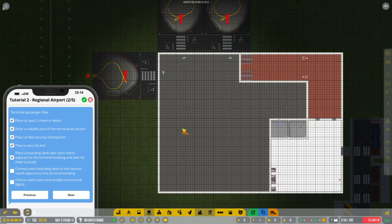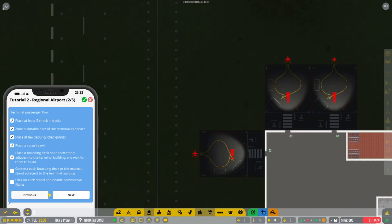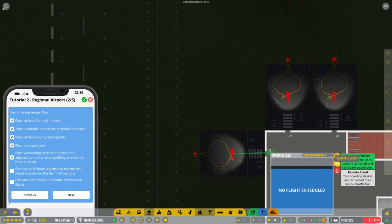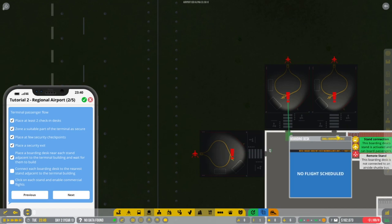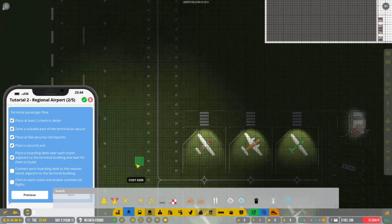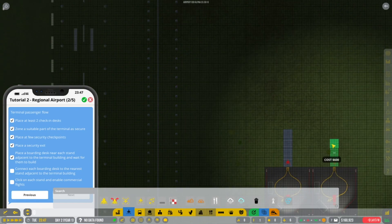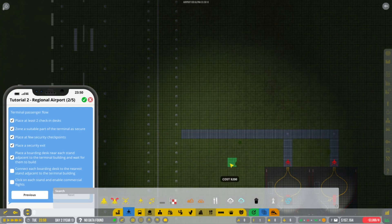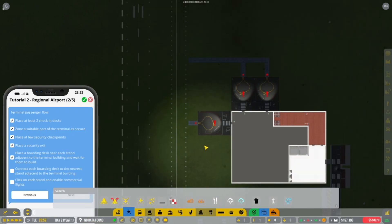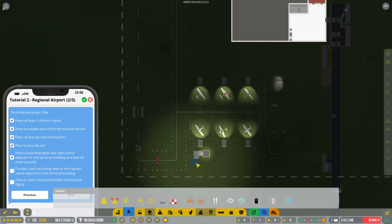We're getting there. It's now saying: connect each boarding desk to the nearest stand adjacent to the terminal building. They're connected up to there. Connect each boarding desk to the nearest stand adjacent to the terminal building — I have done that. So we need to connect these up now. They're going to come out to there. We'll let them start getting built — this is going to cause a little bit of traffic. Let's see how this kind of pans out.